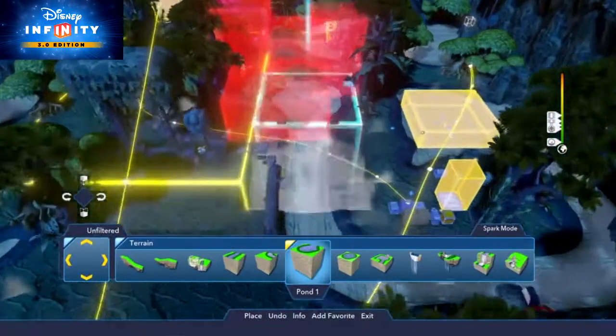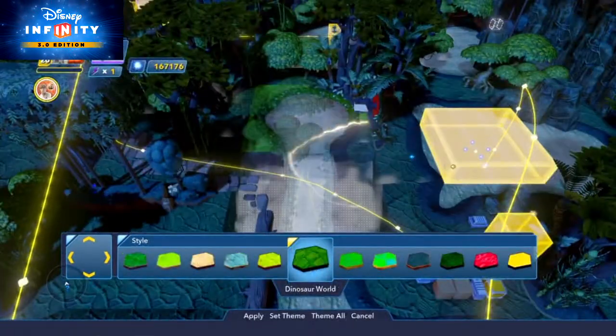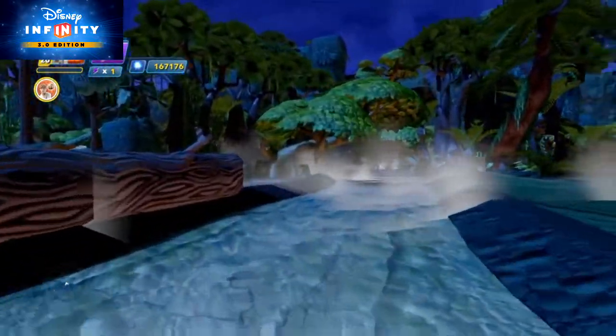For the terrain, let's use a bunch of the River and Pond terrain blocks with the Dinosaur World theme. Connect them together and you've got a swampy river running throughout your planet.